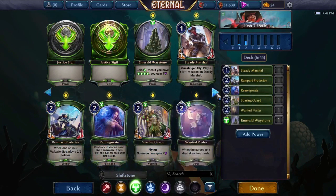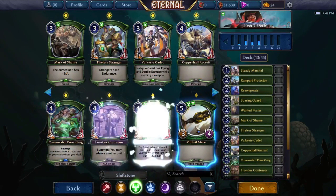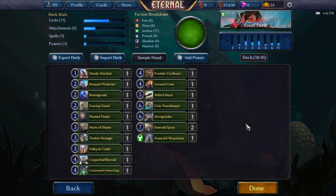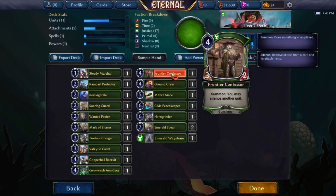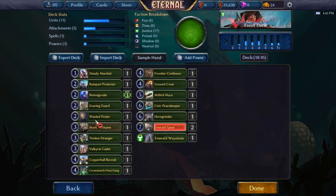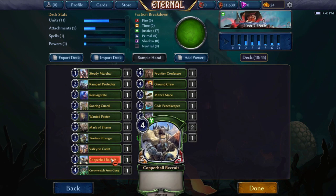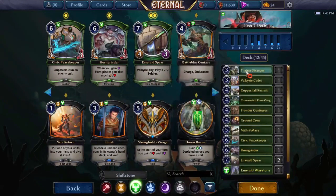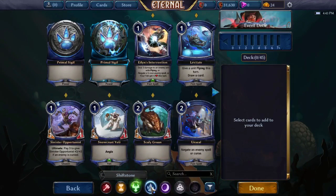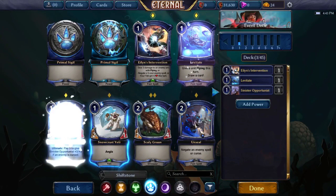Looking at justice — one thing to remember is how many Gunslingers we get, because enough Gunslingers makes Heroic Bravo better. Frontier Confessor heads the pack, Crown Watch Press Gang can get Steady Marshall, Rampart Protector if we have valkyries — which we don't really seem to have. Mark of Shame is unplayable, Valkyrie Cadet's fine, Tireless Stranger is just good on its own. This pool is pretty below average. We may actually be struggling for playables and may have to play three factions.